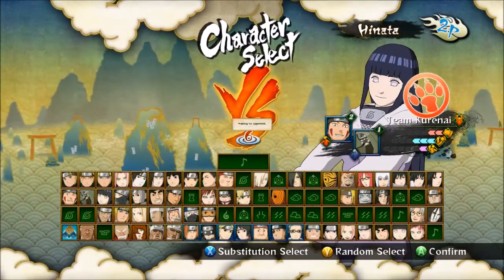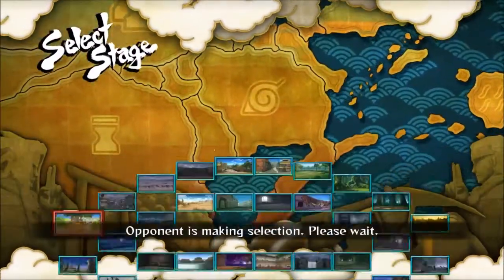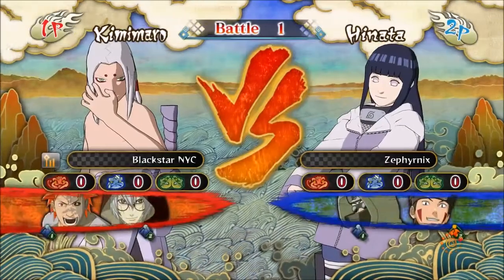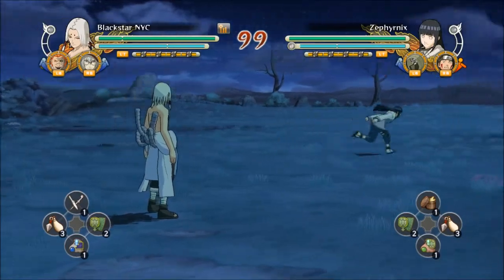Right now I'm going to choose Hinata. A little background: I've got a custom move called the Eight Trigrams 64 Palms Lion's Barrage. NYC is going to go ahead and choose Kimimaru — for those who don't know, Kimimaru is a character that uses bones as weapons. Pretty interesting, right?